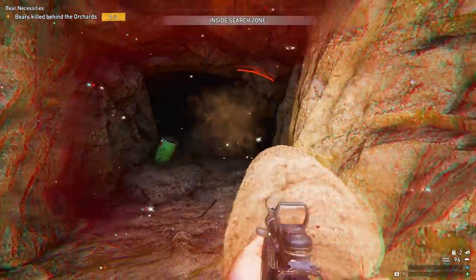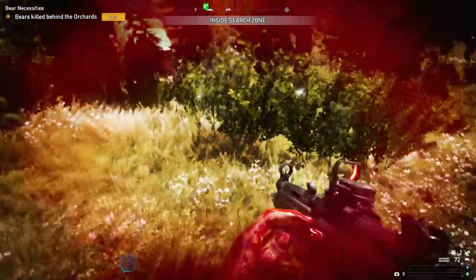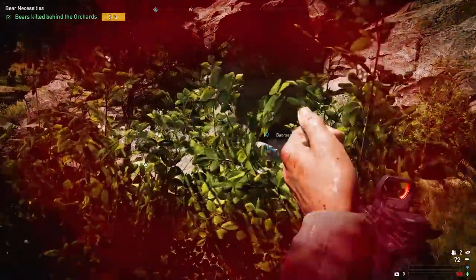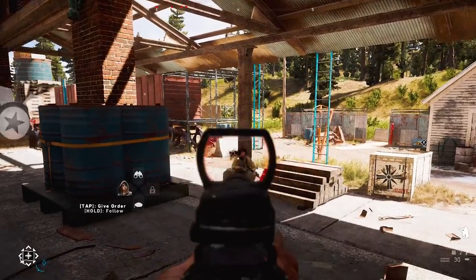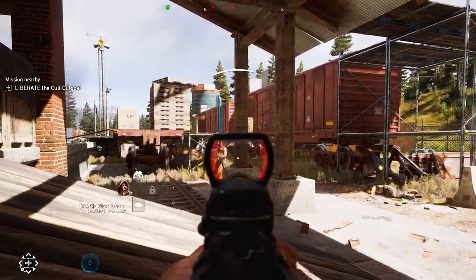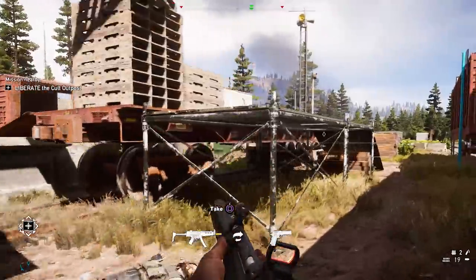SMGs don't quite have that one-shot firepower of assault rifles, but they still have some pretty good advantages. They're more accurate from the hip and they have very fast fire rates. Against unarmored targets, SMGs are very effective, making them great as stealth weapons in close-quarter situations. They serve as another good backup weapon to a rifle or machine gun.